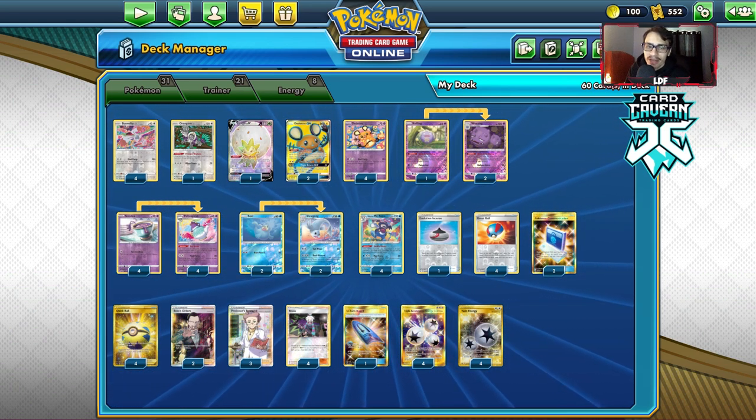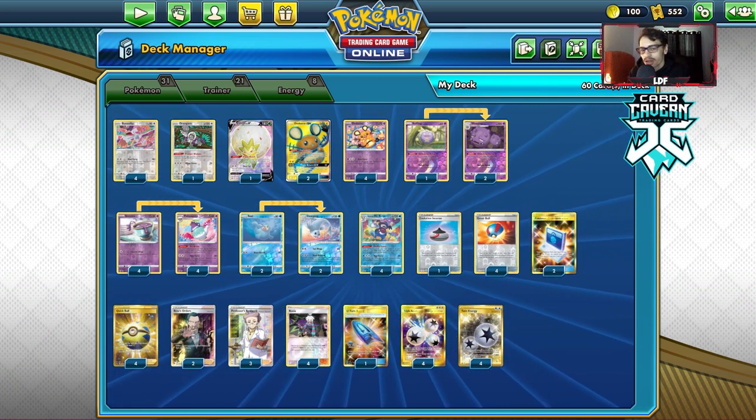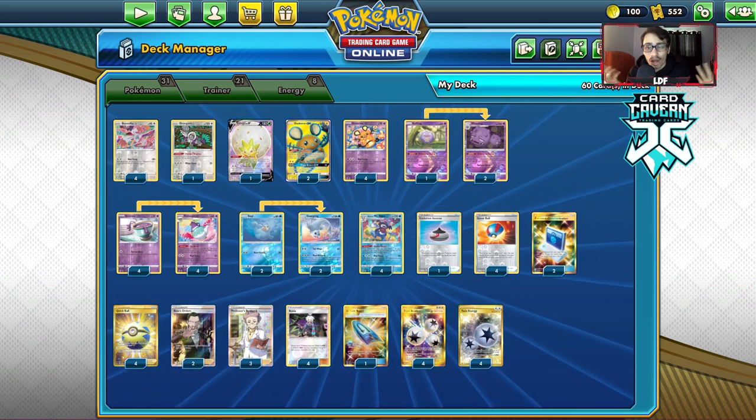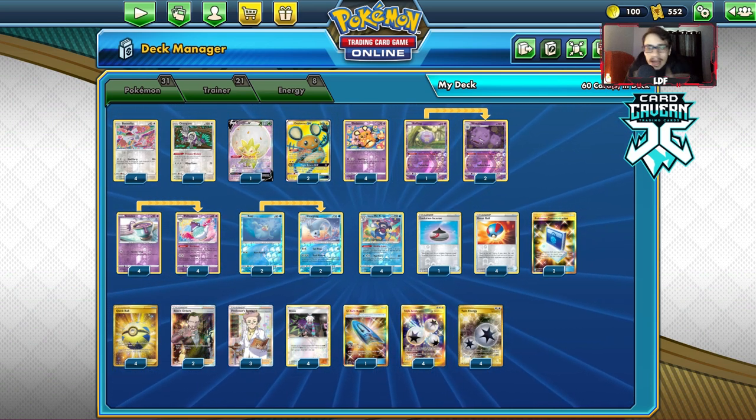I finished top 8 with Mad Party — this is the list. Very fun deck to play. There are changes I would make: definitely play an Air Balloon, play a Mew, and maybe try to fit in a Chaotic Swell as a Stadium to counter Wonder Labyrinth and Power Plant. Try it out.